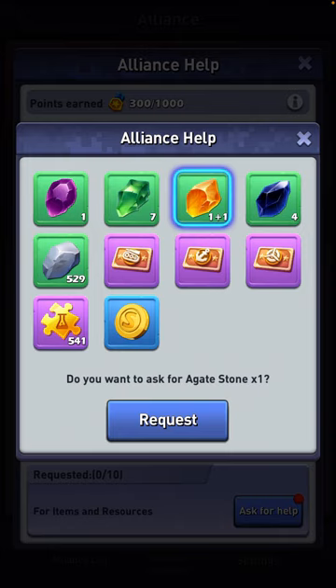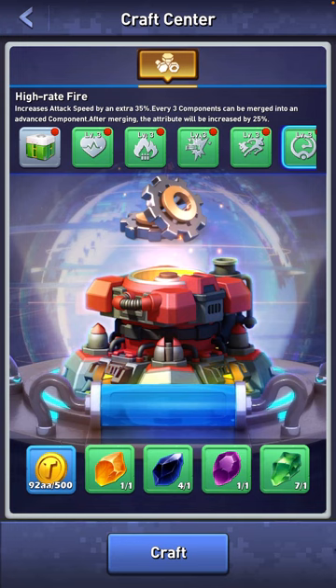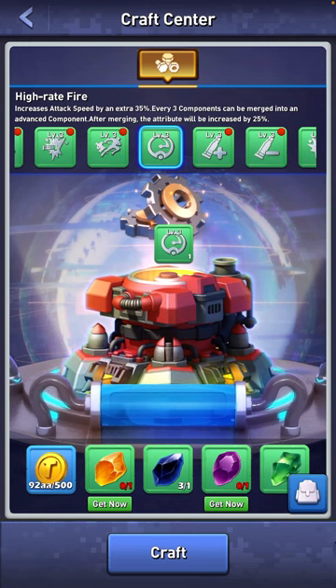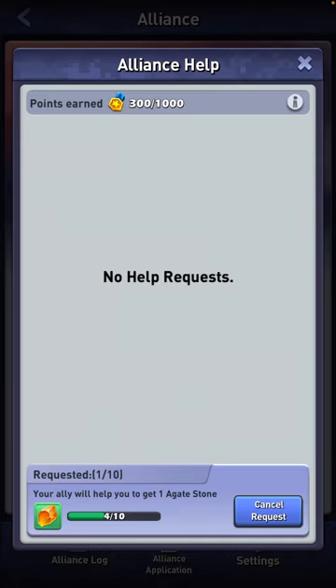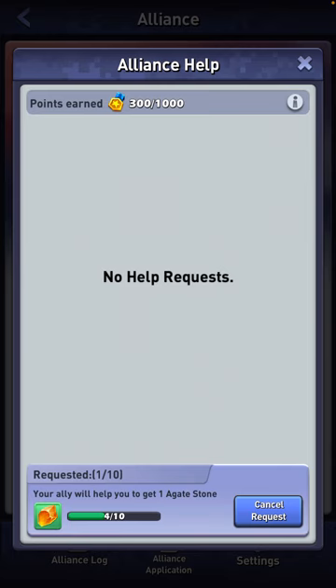Just even it out. Collect everything you need from your expedition base, from your level six resources and rewards, and then just even it out. Because when you even it out, you request it, let it come in, and then you'll go to your craft center and craft. Because it's not even here, I can only get one maximum, since I need one of each to create one high rate of fire level three component. So even it out as best as you can to get as many as possible when you craft — just to show you, I only get one. So now I need to go get the orange and the purple ones.